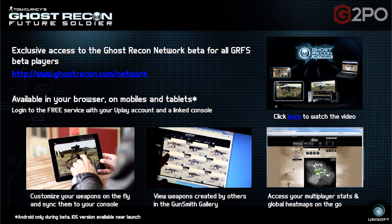The Ghost Recon Network beta is available for all beta players in your browser, on mobiles, and tablets — Android only during the beta, with the iOS version available near launch. Log into the free service with your Uplay account and link your console. You can customize your weapons on the fly and sync them to your console, view weapons created by others in the gunsmith gallery, and access your multiplayer stats and global heat maps on the go. I'm sure they'll add to it and possibly offer a premium service later.